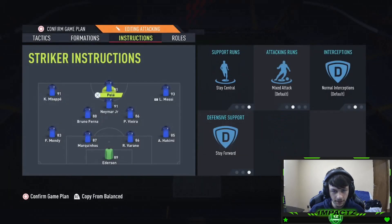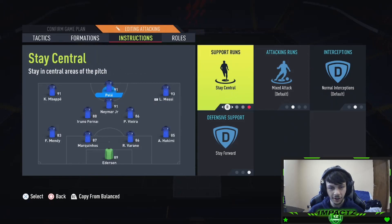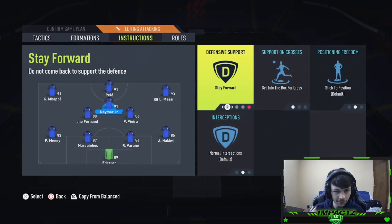My striker is on stay central, stay forward. If you have the striker unbalanced, your wingers and striker will interchange and always switch positions — Pelé ends up on the right wing, Messi left wing, Mbappé up front — which is not what I want. I want structure. You have to have your CAM on stay forward every year — same as the 4-3-1-2 last year. If your CAM is not on stay forward, your team just doesn't play right. He'll wander to left mid, right mid, left back, right back — it's really strange. So make sure you have him on stay forward.